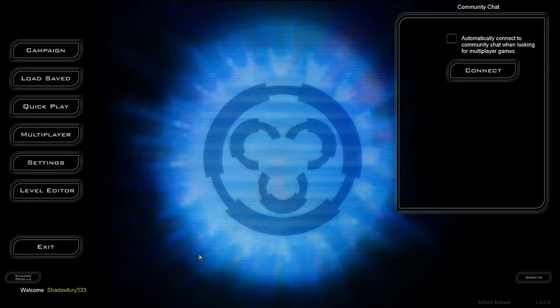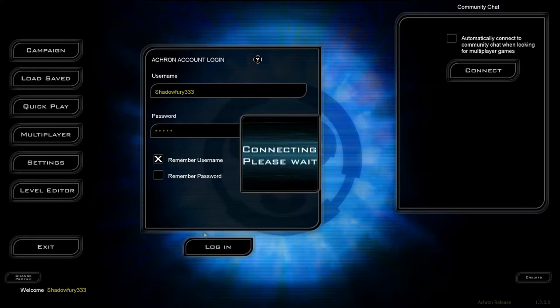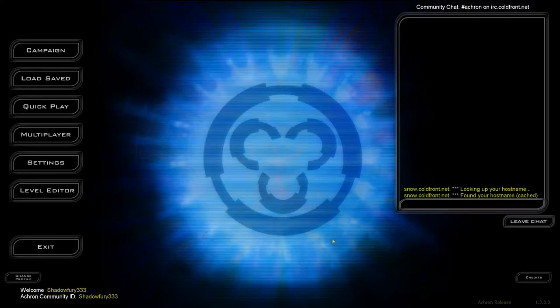The most obvious change is that the menu has been rather redesigned. The buttons have been set up to better respect widescreen, and most importantly, the community chat function is now available on all screens rather than just the multiplayer screen as before. So you can just hit the connect button, log in from anywhere in the menu, and you're set.